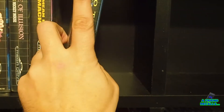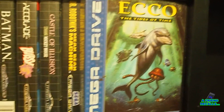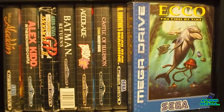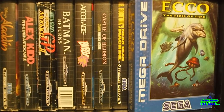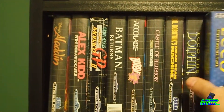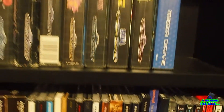In goes Ecco the Dolphin, and we've got another Ecco game. Straight in with the sequel — Ecco 2: The Tides of Time, produced by the same team who made the first game. There's some really good and exciting stuff here, though it doesn't do anything completely unknown from the first game.